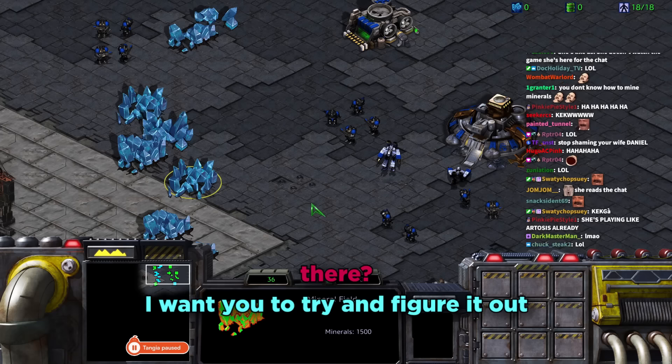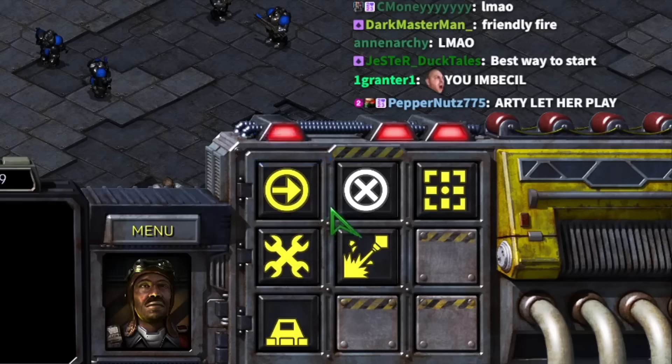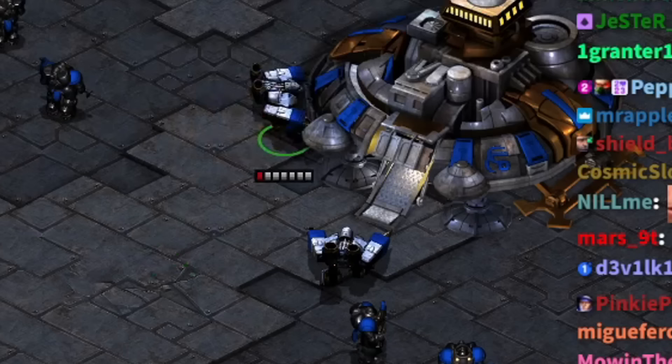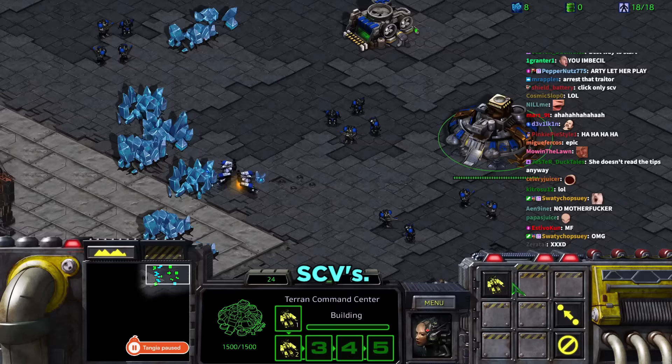Daniel tells Tara to figure out movement with just the mouse. He eventually gives in and tells her to grab an SCV and right-click it onto the mineral patches. She realizes there's only one SCV, and Daniel tells her to make more, but she can't — she needs a supply depot.